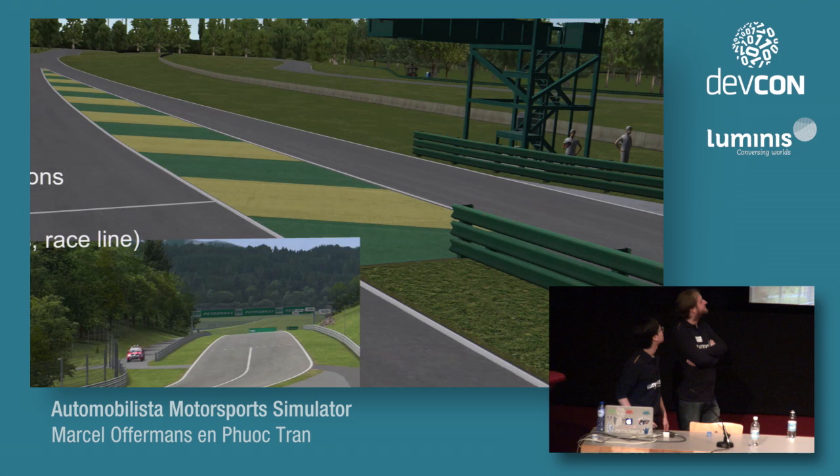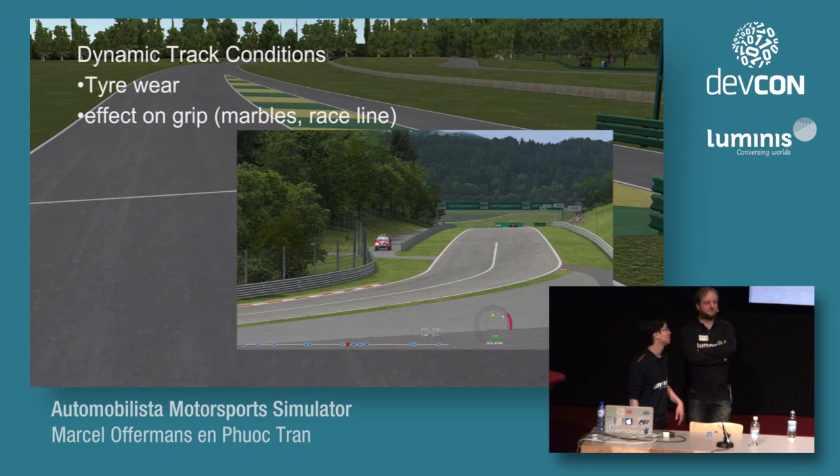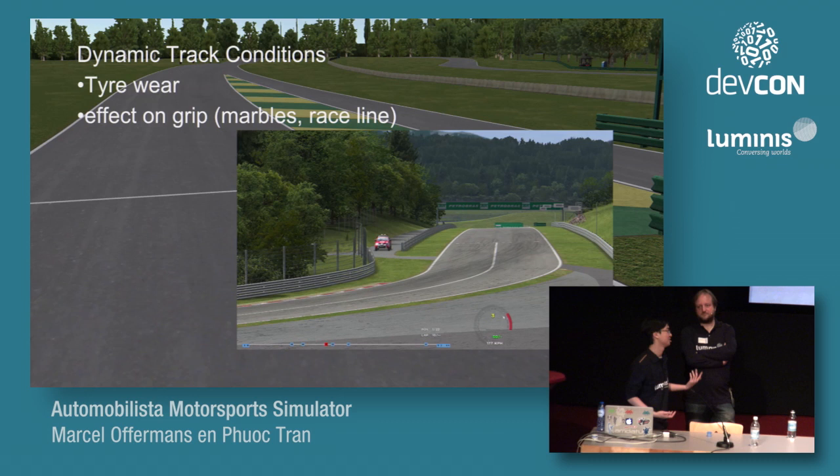Most modern racing games have dynamic track conditions. When tires wear in corners, little pieces of rubber fly off and go on the track. On the racing lines this improves grip, but beside those lines the rubber pellets — called marbles — decrease grip. As you can see in the clip, racing lines get darker over time. Those track condition values are also sent over the network, kept as small as possible for latency reasons.